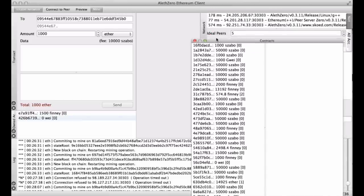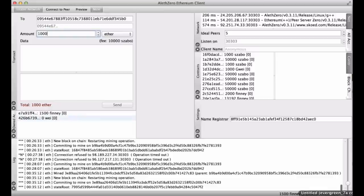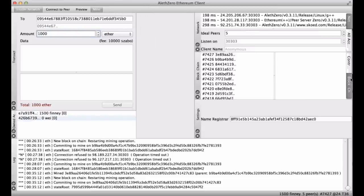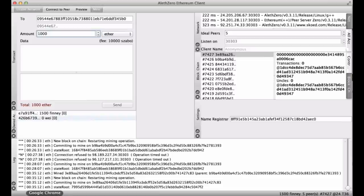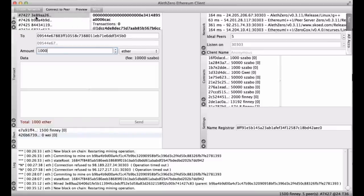Oh, you got some Finney! So what happened? Let's look in the log — you mined a block and got 1500 Finney as a reward. We should also see this in the block pane. There it is — you can dock them by double-docking. You can see the blocks listed and you mined the top one. Drag it out and increase the size so we can see what just happened.